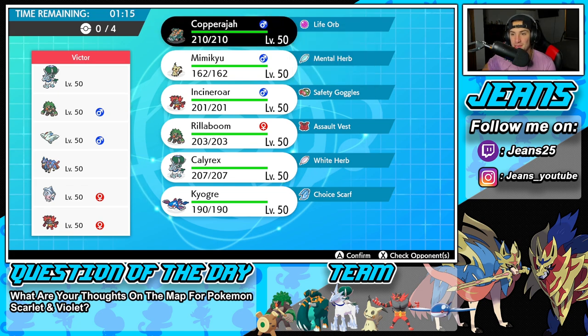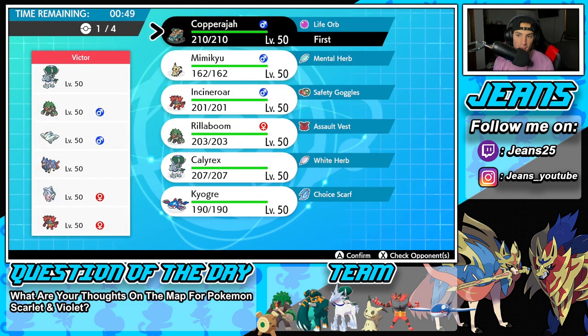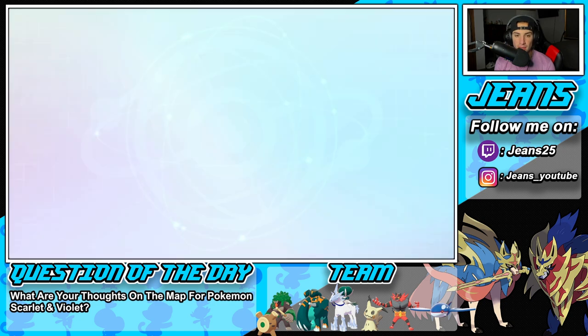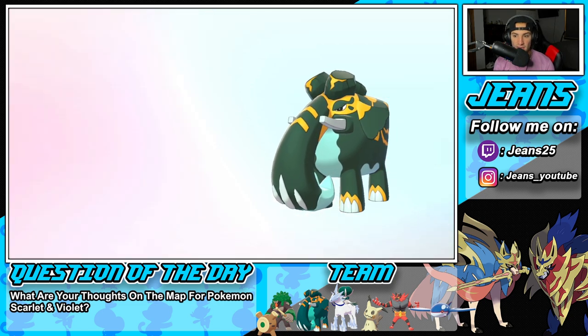First match coming at you guys — I think this is a perfect team to send out Copperajah, so I'm definitely leading him. Our opponent has Ice Rider Calyrex, Rillaboom, Togekiss, Hatterene, Zacian, and Incineroar. Our STAB move is super effective against three Pokemon and our coverage move is super effective against Zacian, which is huge. I absolutely love it. Copperajah can be affected by Intimidate and we don't like that, but Sheer Force is really good.